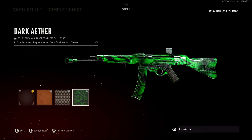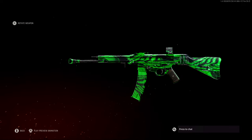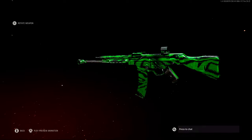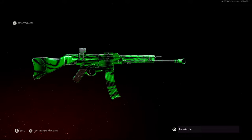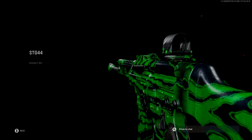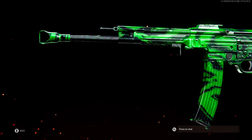Last but not least, we have Dark Aether, which actually looks pretty cool. It doesn't really look like it has anything to do with the Dark Aether storyline — it looks like the atomic camo but all green with black wooden textures animating throughout. To unlock it, you'll have to unlock Plague Diamond on all weapon classes, meaning you have to unlock every single weapon camo on every launch weapon in Vanguard.